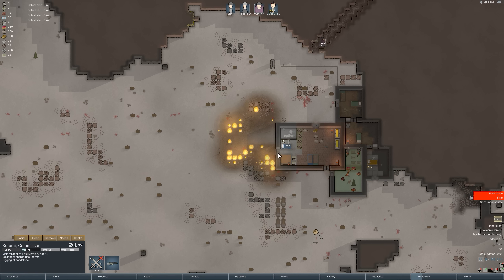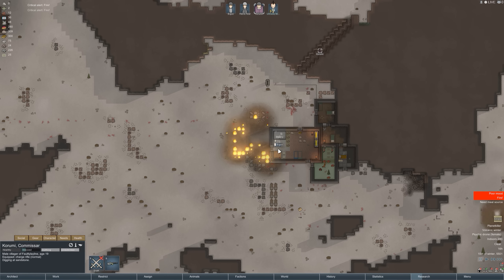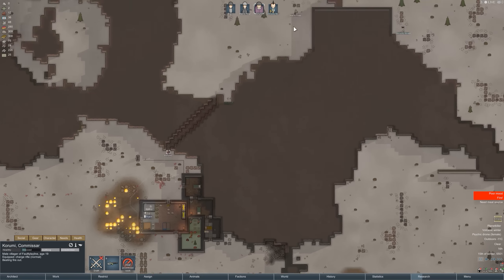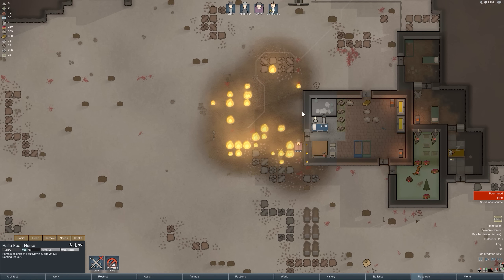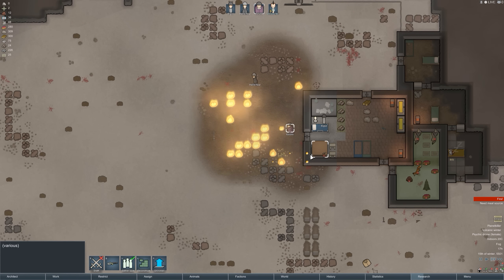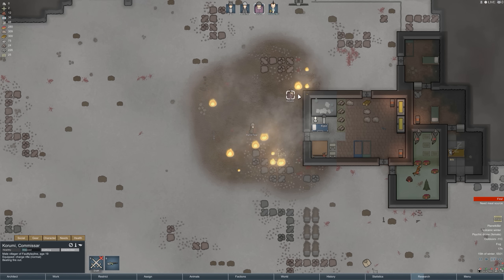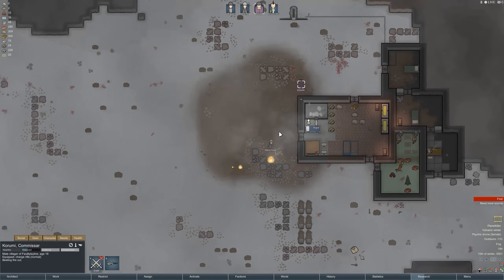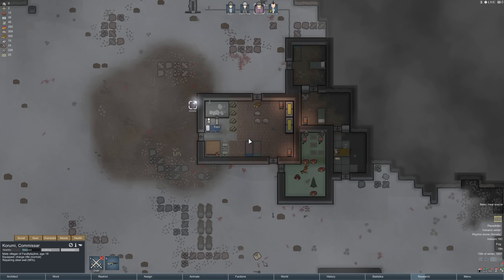Everybody's in a terrible mood with the psychic drone on top of this. If somebody else goes crazy we're done. We need to stop the fire — they won't fight it unless it's in the home zone. Come on Hallie, put out the fire. Bigus can't put out fires because she's a pyromaniac of course. Kurumi is on fire — stop the fire from the building! Oh, instant summer — look at that, all the snow is gone.